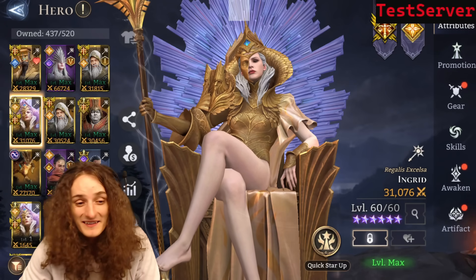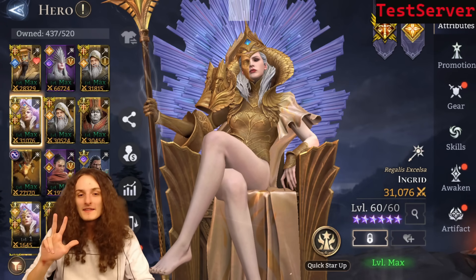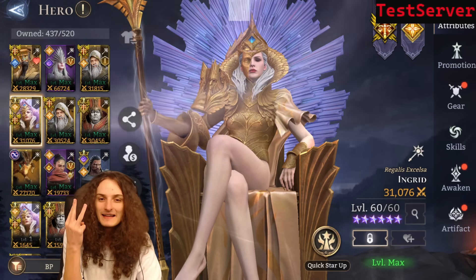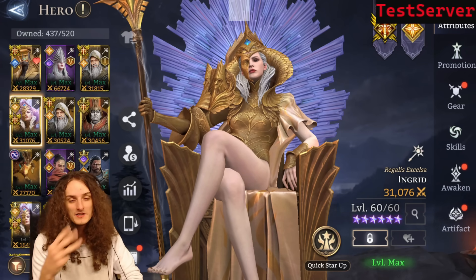What's good, y'all? Around 15 minutes ago, three new heroes arrived on the test server, which is going to be Ingrid, Galatius, and Elisa. Elisa being an epic PSA load, so I have high expectations.